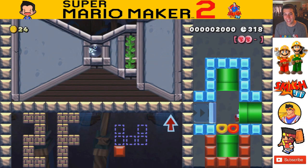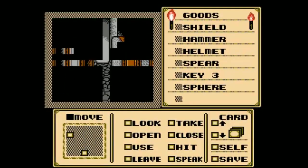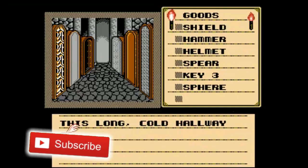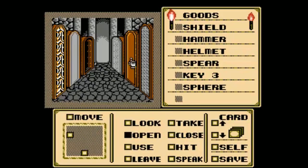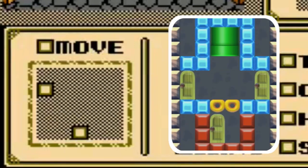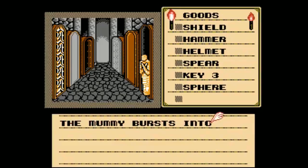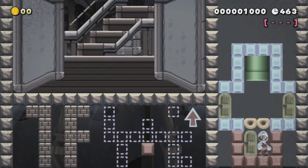I don't know how many times I'm going to say unique, but this is crazy — like epic levels of uniqueness here. What if I told you that somebody recreated a point and click adventure game in Super Mario Maker 2? This course truly shows off what you're able to do with Super Mario Maker 2 and the editing tools.